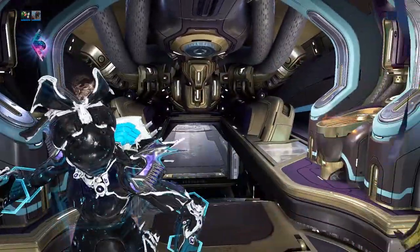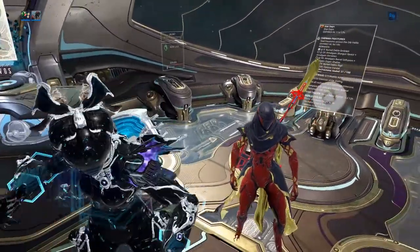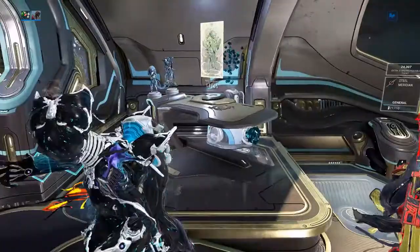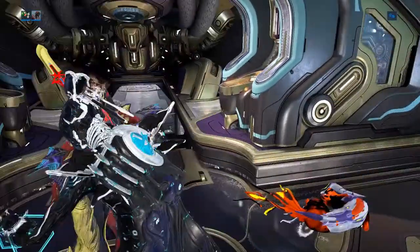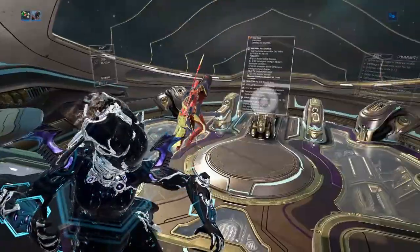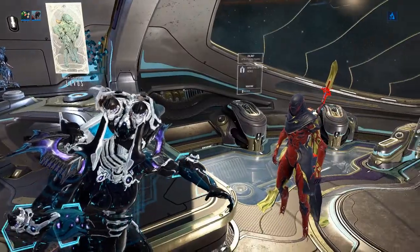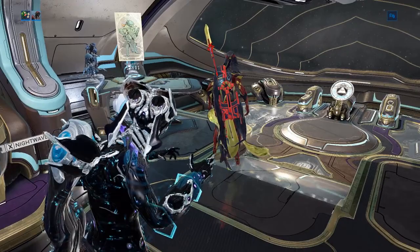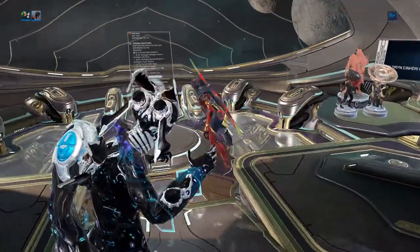So if you're taking out high DPS frames like Ember or Mesa — general AoE frames with abilities — it can happen with anyone. It happened with a Zephyr earlier today where a Zephyr got proc'd with radiation and one-shot the target as well. Tenno are very powerful with very powerful weapons, and radiation makes that terrible.